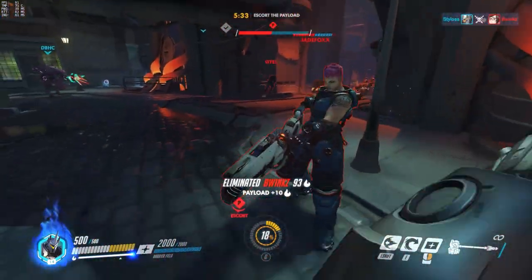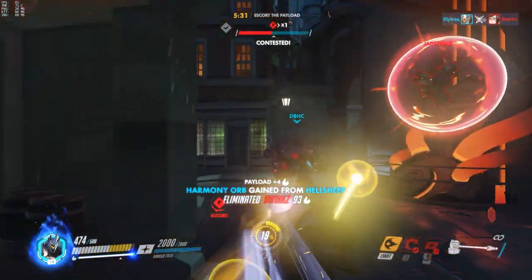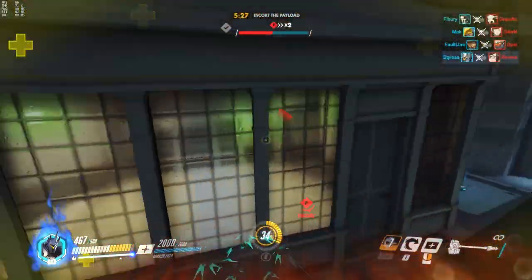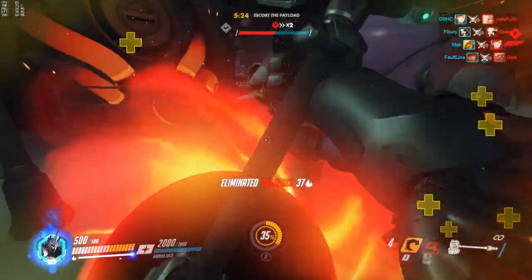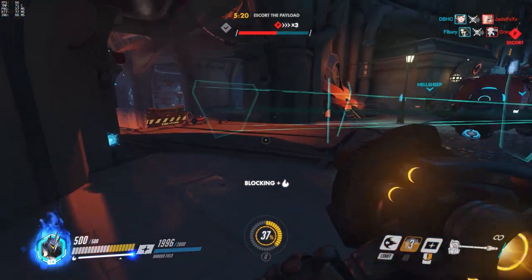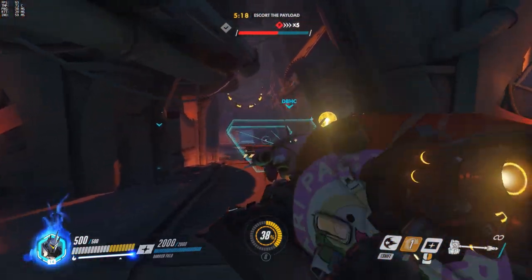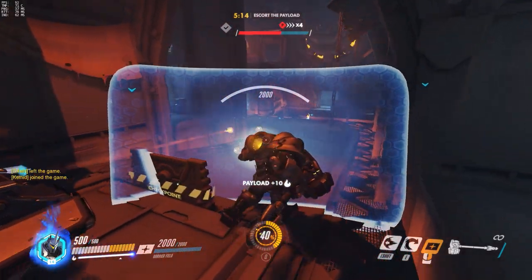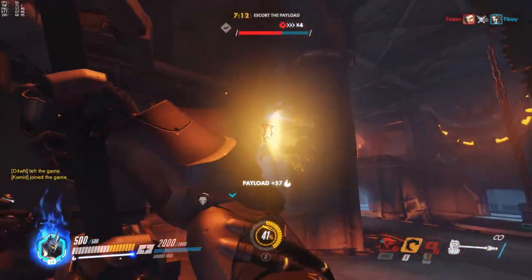That's his ultimate. Xayah had a bubble on so I don't think I could get her, but his ultimate is very good when used in conjunction with his other abilities. You charge in, you drop your ultimate, and you can wreck an entire team. You will see a lot of play-of-the-game moments from Reinhardt — it's generally his ultimate which comes into play, because the crowd control of it is very powerful.